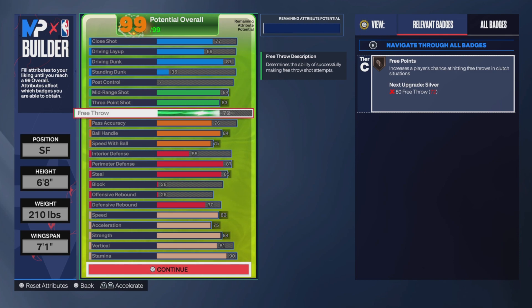For free throws, if you get up to 80 you get that free throw badge at silver. I feel like free throws should be easy this year, unless they changed something significant.